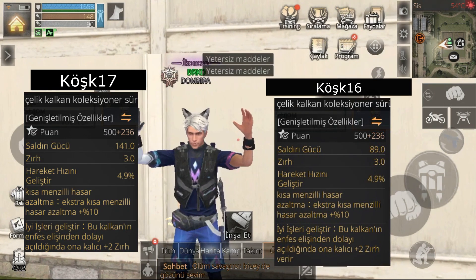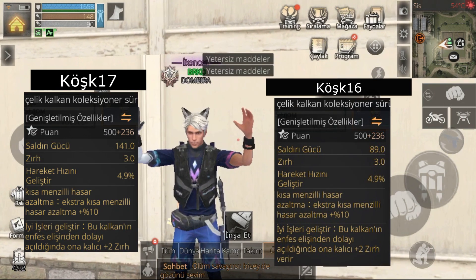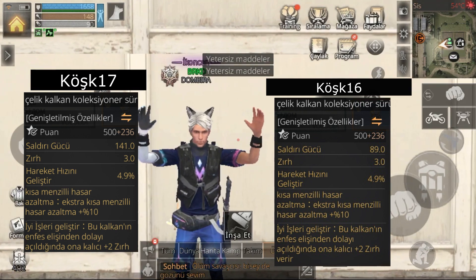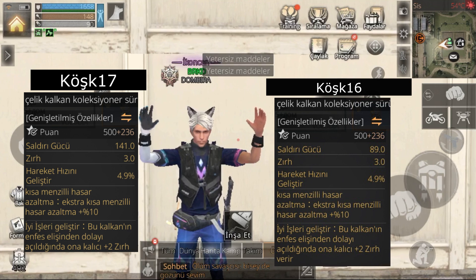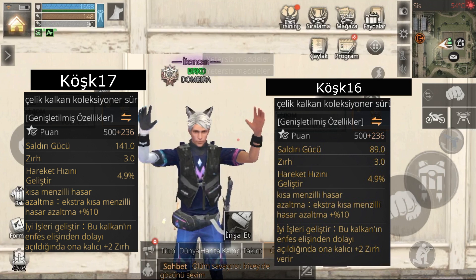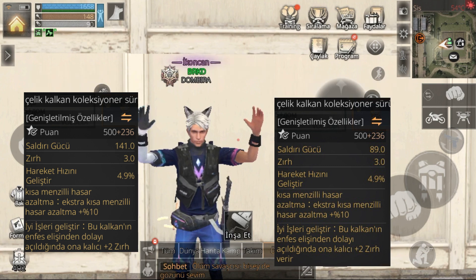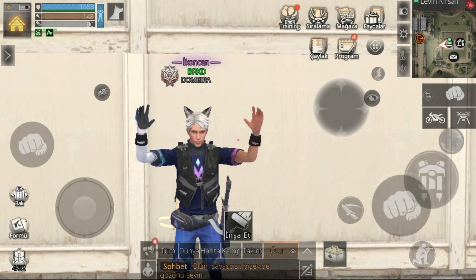Çelik kalkan koleksiyoner sürüm: saldırı gücü köşk 17'de 141, köşk 16'da 89. Ben bunun 145 atakını aldım arkadaşlar. Yan silah olarak verdiği bonus 15 saldırı gücü. Savaşçılar için çok iyi bir kombinasyon olabilir bu.